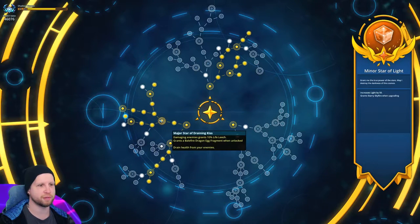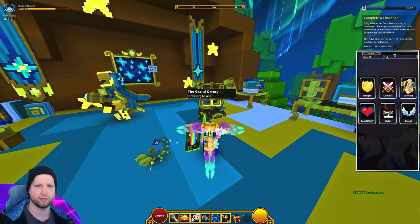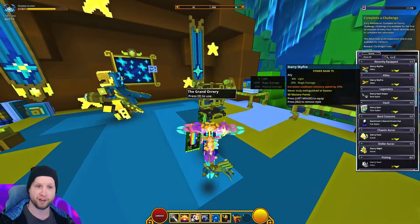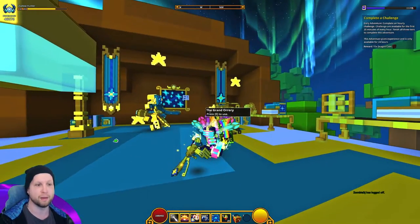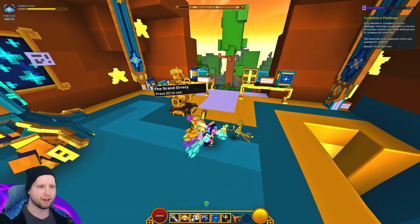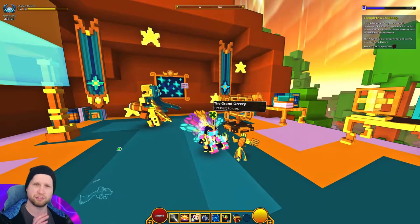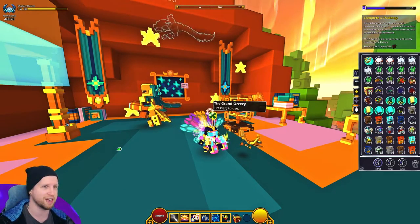So then over here at the minor star of light, right down here, this is not only going to end up being one of the mandatory abilities giving you more light value, but it also gives you Starry Skyfire as an ally, which is a pretty good one. He's a little bird guy with 400 light, 25% magic damage, and increases cooldown recovery speed by 25%. So he's basically going to be one of the best magic damage allies in the entire game. I find it funny how some of these bird allies are almost as big as my character, while others from the current event are just microscopic.